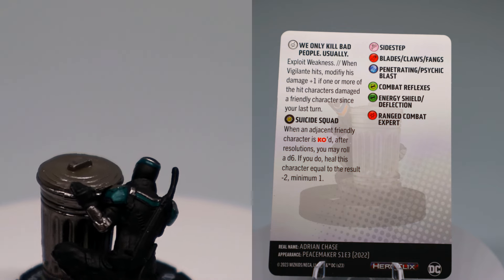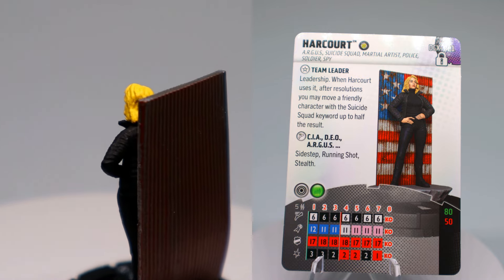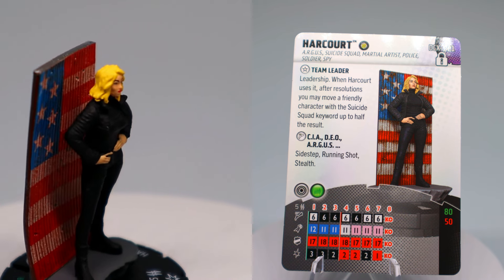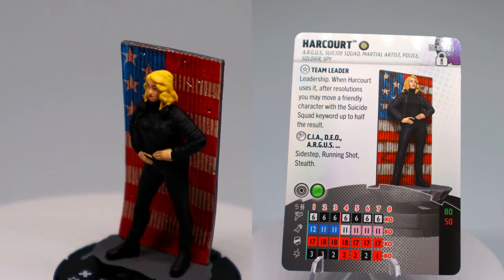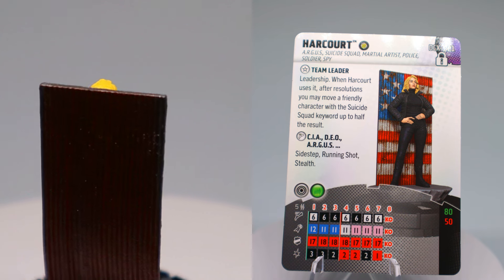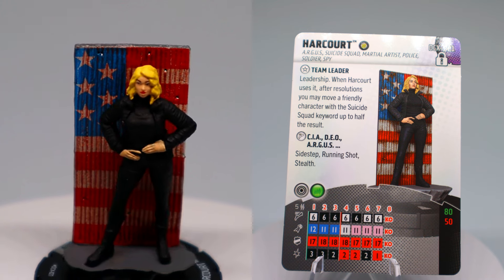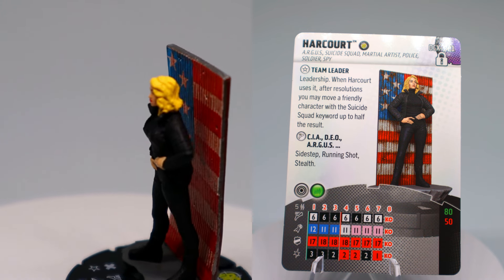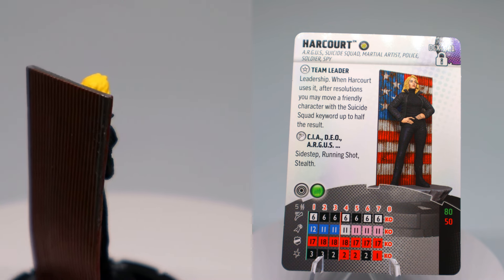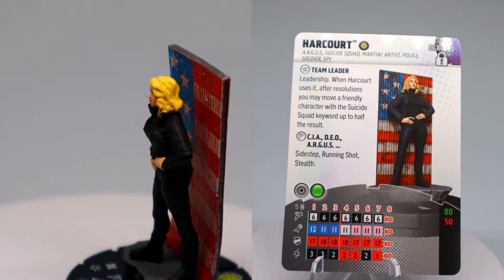Last but not least we have Harcourt, who has the Suicide Squad team ability and ARGUS, Suicide Squad, Martial Artist, Police, Soldier, and Spy keywords, coming in at 80 or 50 points — she's the only one with a split dial. Her trait Team Leader gives her Leadership, and after resolutions you may move a friendly character with the Suicide Squad keyword up to half the result. Top dial she has Sidestep, Running Shot, Stealth, 12 attack, Penetrating Blast, Super Senses, and Outwit. At 50 points she has Range Combat Expert with a 12 attack for 3 damage.